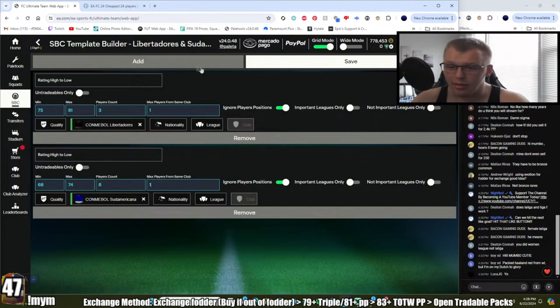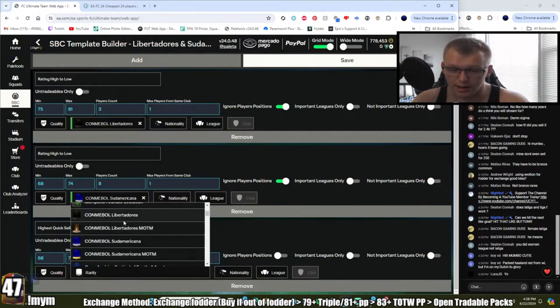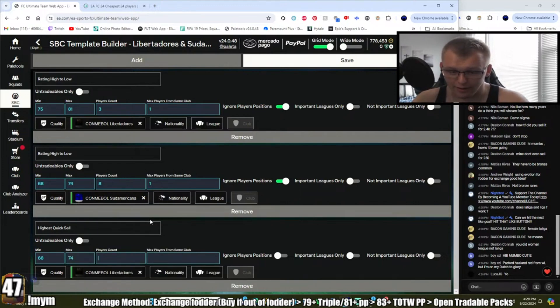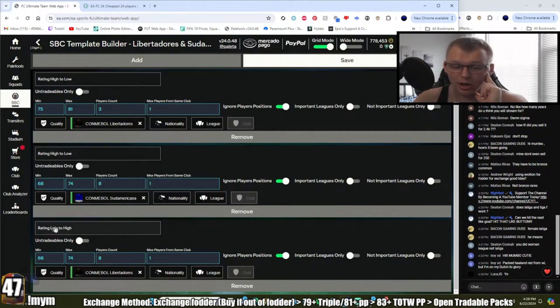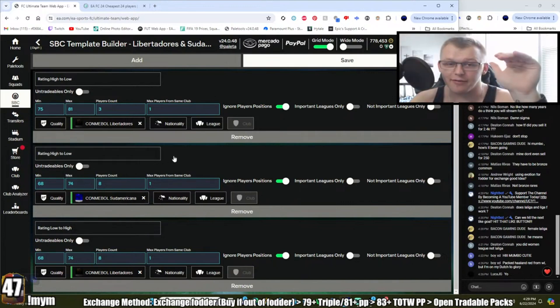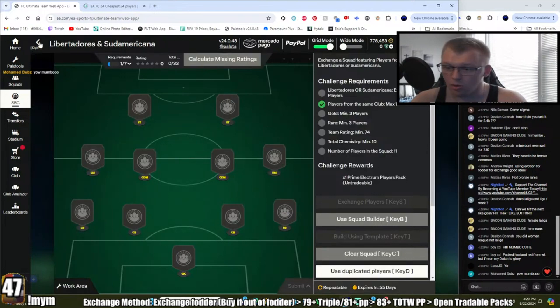Since we only use three Lib gold cards, we probably have many Lib cards from different teams in our club. A third filter adds Lib cards rated 68 to 74 for bench depth, around eight players, max one per club, ignore positions. You could do low to high or high to low just like we did for Seria/Bundesliga. The idea is that if the high-rated Sudamericana cards push the overall rating way above 74, the bench Lib cards from different teams help balance things out.